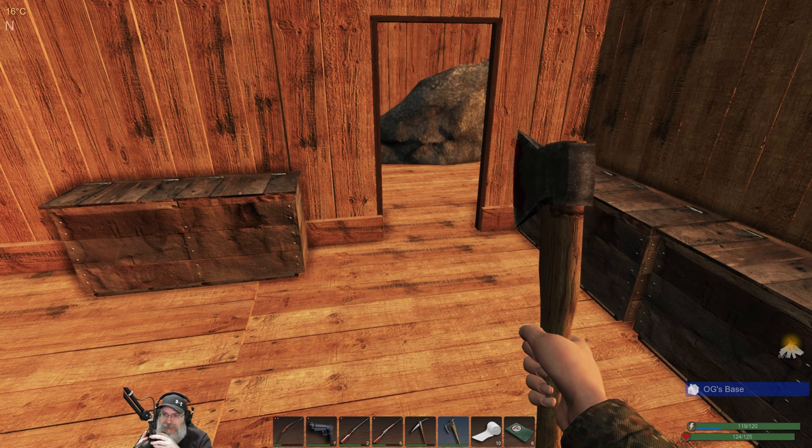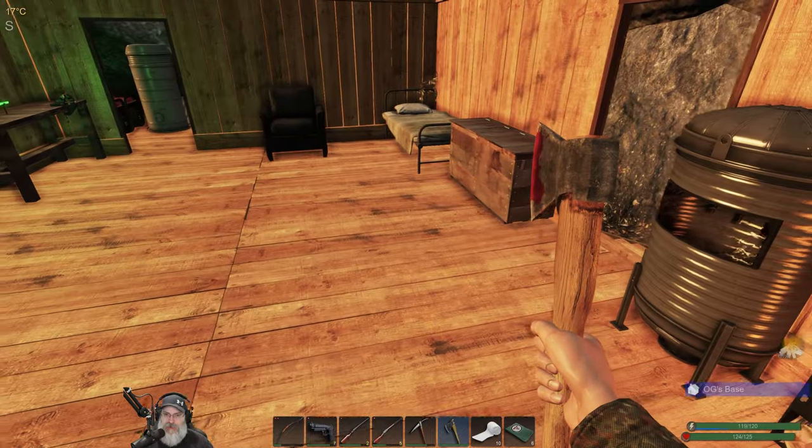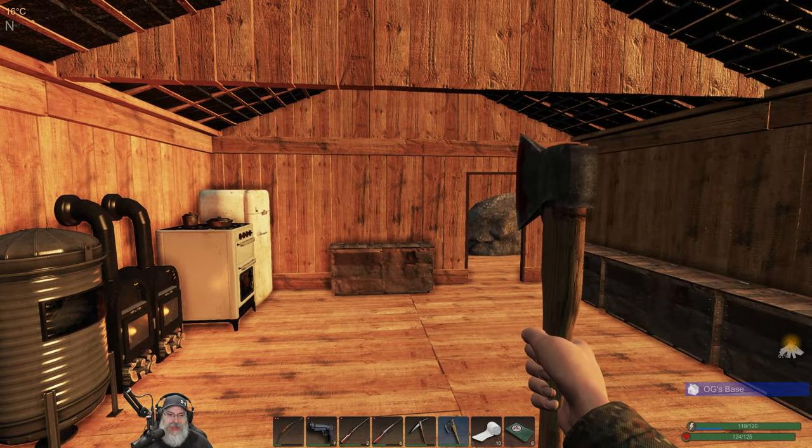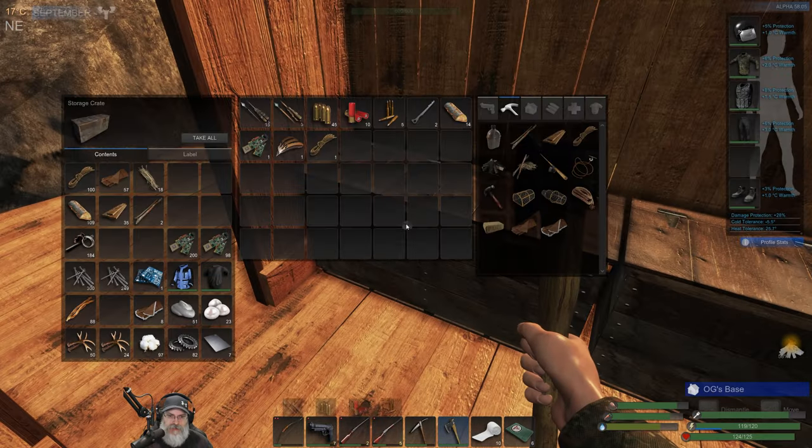Welcome back everybody to Subsistence. I'm Old Guy Gaming, and in this episode we are going to set up an outpost down in the cave. Yes, we are. That's the plan for today. But before we do that, we're going to upgrade our bow to level three.